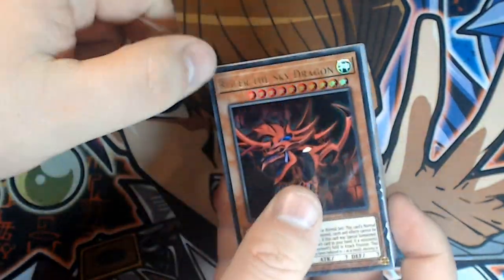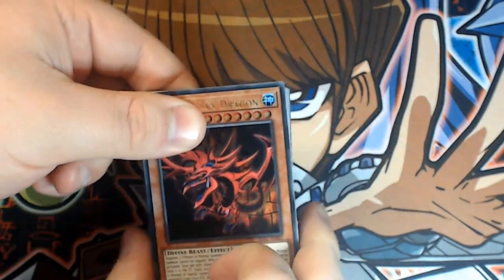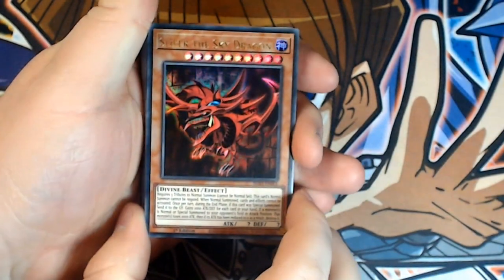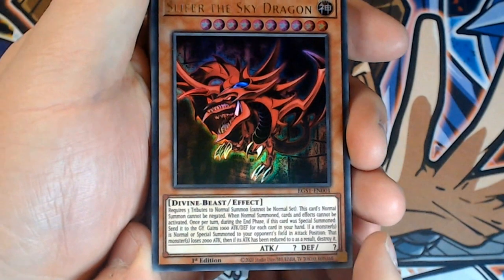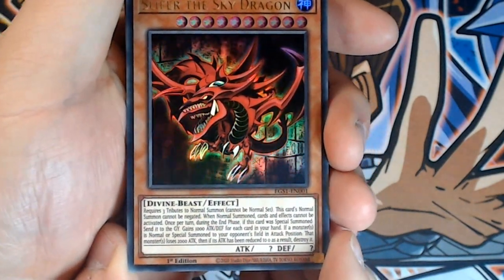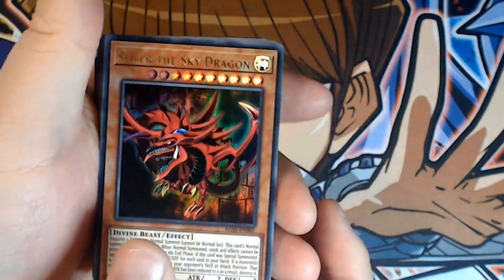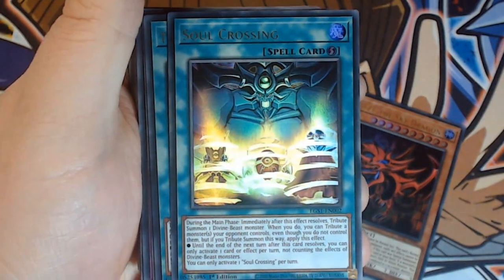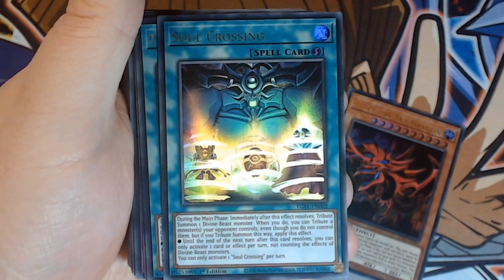One skill I never seem to have picked up from all the years of playing this game is actually opening these packets. Despite how many I open, it's incredible I still haven't got this pinned down. So there we have it — Slifer the Sky Dragon, looking absolutely awesome. You can read the effect down there if you're not familiar with the actual card effect rather than the anime ones. We've also got the nice new Soul Crossing here — another Ultra Rare from this deck.